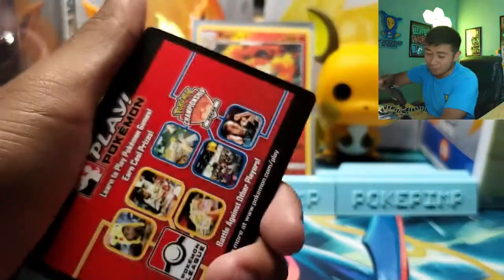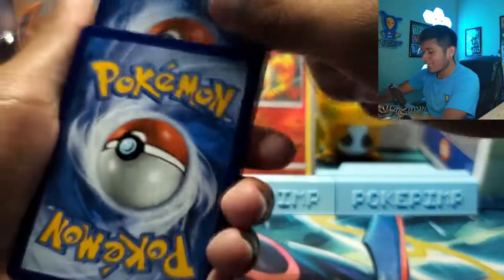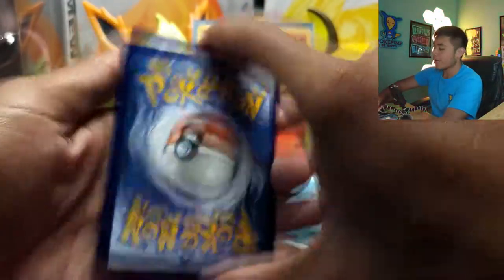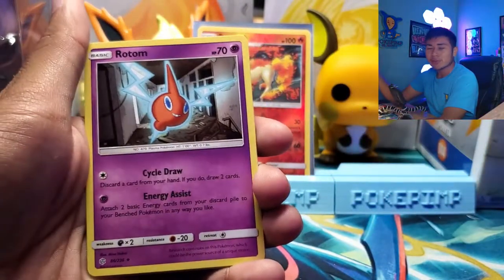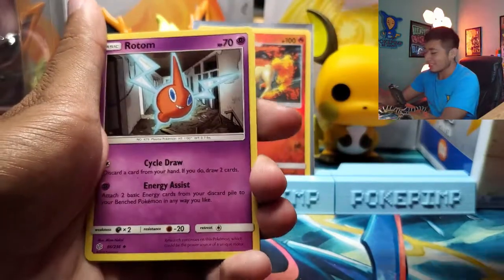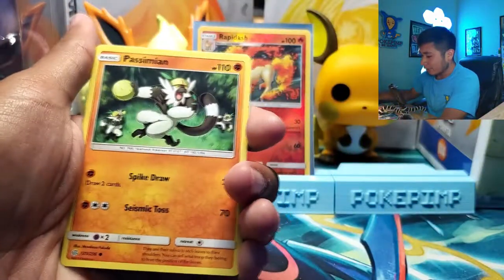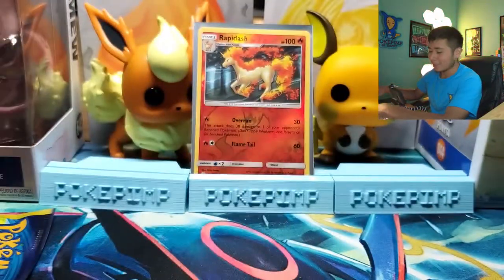Last pack of the tins before this Evolutions pack, which was a little bit hefty — I'm not going to lie. One from the back, give it a little tap. A Fire Energy. Just a Rotom greeting. Why is Rotom psychic? It literally has electric bolts for arms — it's electric! Electric Energy. Passimian. And a Rowlet — worth nothing.